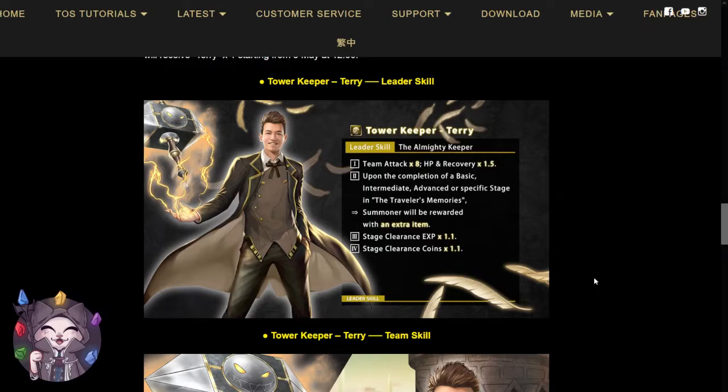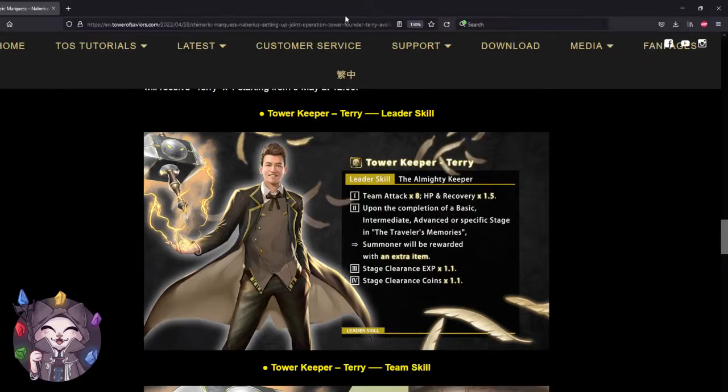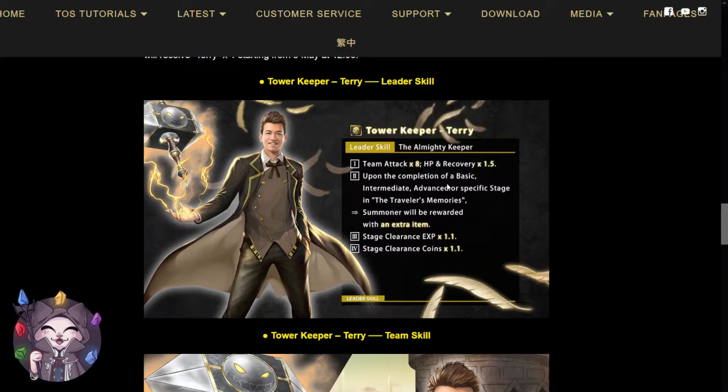Back in the day, I know I only used to clear intermediate stages because that was easier for me, and then you could guarantee the drops. Because advanced stages were so hard, it wasn't worth spending the stamina to fail again and again, given that Terry had really low damage output. His damage output right now is going to be better — his team attack increases by 8, and he is going to absorb the basic value of all other members in the team. So if you put all super high attack members in your team, the leader's attack will increase by a significant amount, making clearing the stages a little bit easier.